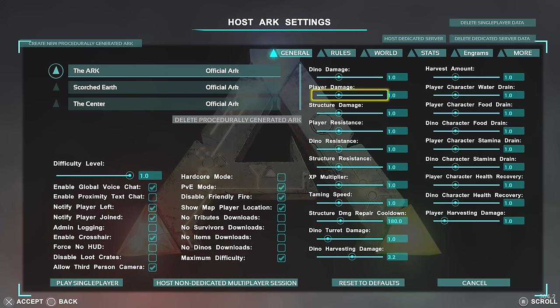I leave dino damage as it is. I leave player damage as it is. I turn structure damage down as I don't want any traps or things accidentally hurting anyone. I put player resistance down to 0.55 so that I'm harder to kill. I put dino resistance up a little bit so it's easier to kill them. I put structure resistance all the way to 0.0 — that means my buildings can't get destroyed by dinosaurs or other players. This is a single player game so I can do this; I don't have to worry about trolls.